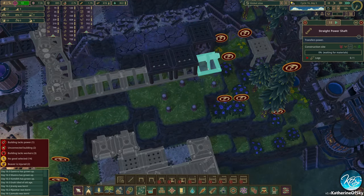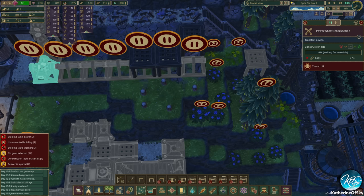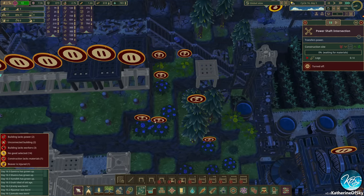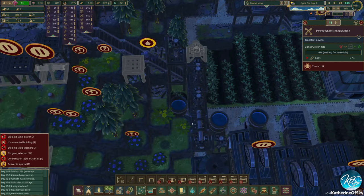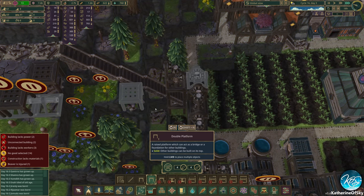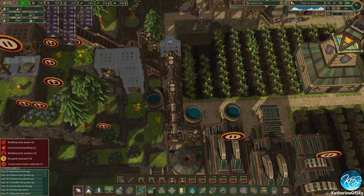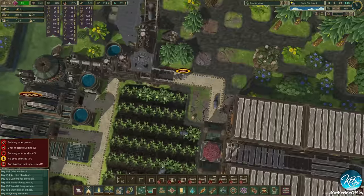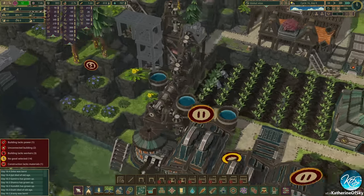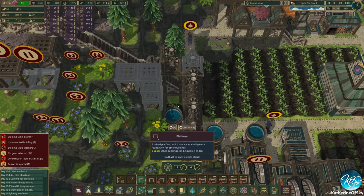I'm going to pause all of these structures so that we can get a beaver actually in here working. They can walk down and get some of these plants and stuff going. I'm going to go ahead and just lift these slowly in case we need — okay, so this is the one we can use. I can actually get this one.